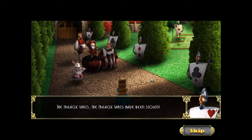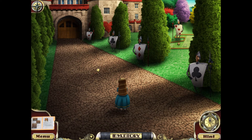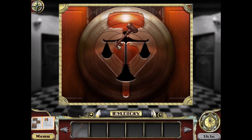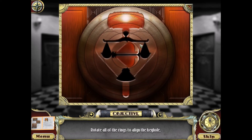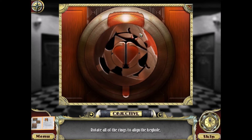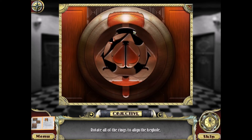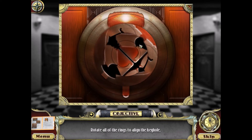The treacle tarts have been stolen! A trial shall be had — whoever did this, it's off with their heads! They gave us the final key. We're going to use it here — it needs to look like the justice symbol. I'm having trouble getting the middle ring to line up. I think I'll just have to skip this one. Now let's go inside.